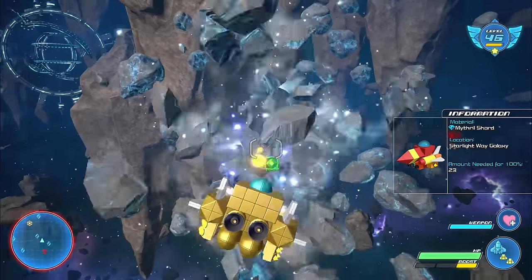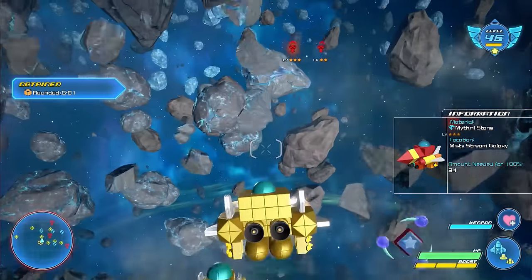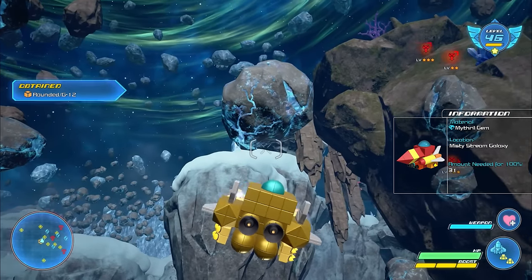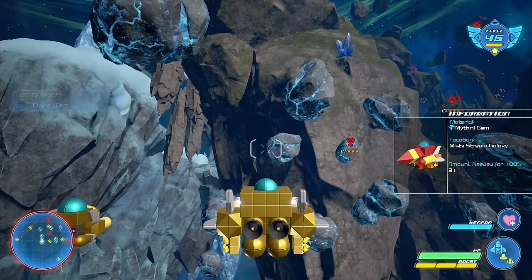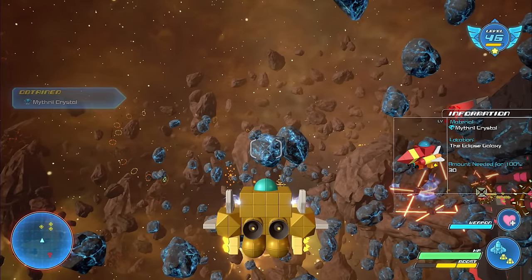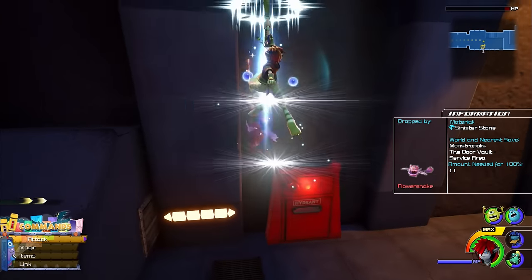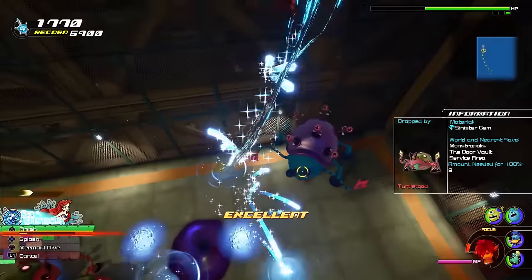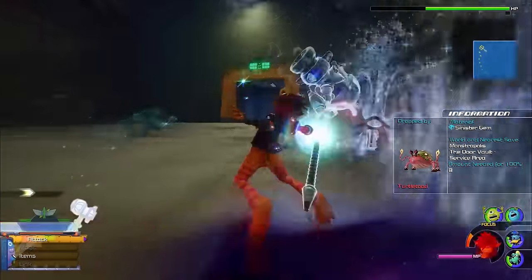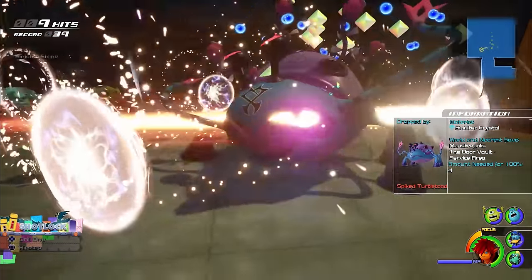Mythril Shards can be found when you destroy asteroids in the Starlight Way Galaxy with your Gummi Ship. Mythril Stones and Mythril Gems can both be found when you destroy asteroids in the Misty Stream Galaxy with your Gummi Ship. And Mythril Crystals can be found when you destroy asteroids in the Eclipse Galaxy. Sinister Shards are dropped by the Flood Unversed in Monstropolis. Sinister Stones can be dropped by the Flower Snake Unversed in Monstropolis. Sinister Gems are dropped by the Turtle Toads in Monstropolis. Sinister Crystals can drop from the Spiked Turtle Toad in Monstropolis.